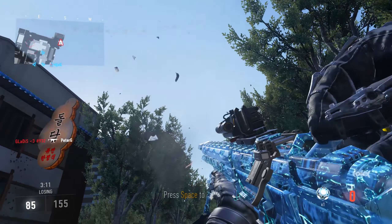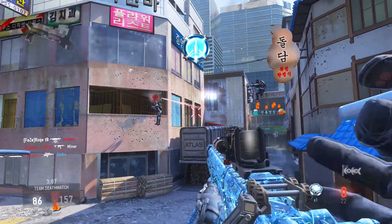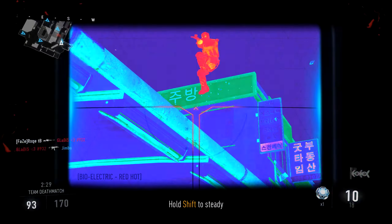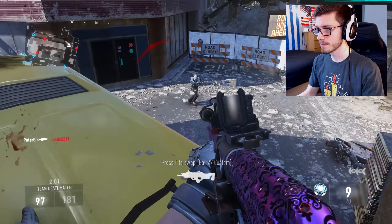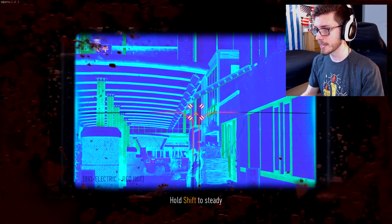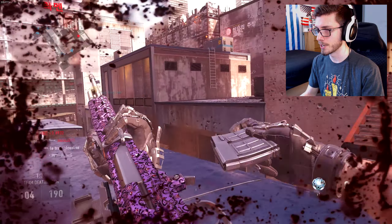I don't know if I've already talked about this, but the camos in this game are something awesome. This x-ray camo is so cool. Even this Supply Drop Royalty camo looks really, really cool. Although I am not good with a Dragunov at all in this game — I never got to use this thing. It seems like in every other Call of Duty, you pretty much have to hit people in the collarbone if you're gonna use a Dragunov.